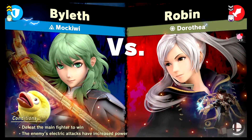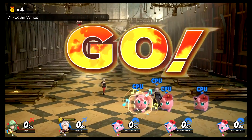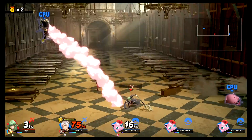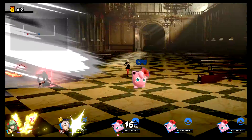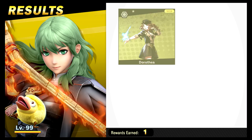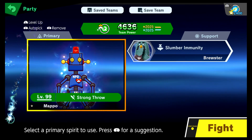We'll start off with Dorothea - obviously we're gonna switch characters, but hashtag plant gang though. Defeat the main fighter to win - electric attacks have increased power. Exciting. It's a bunch of Jugem's Cloud! Not anymore it's not. Pilot demands that you sacrifice yourself for the great dragon god. Well that was pretty awesome!